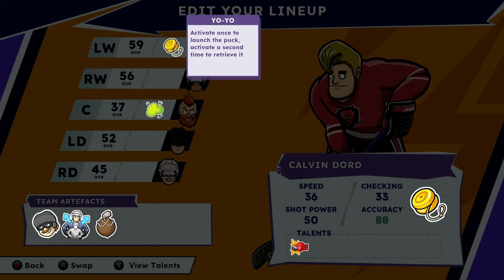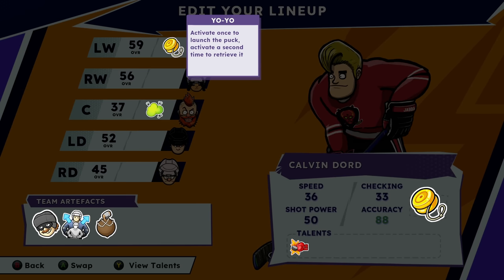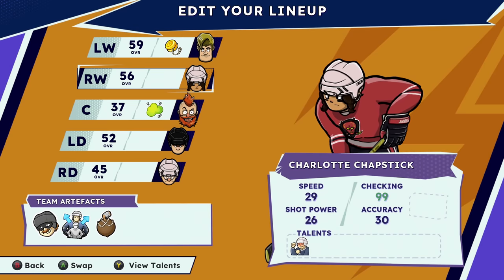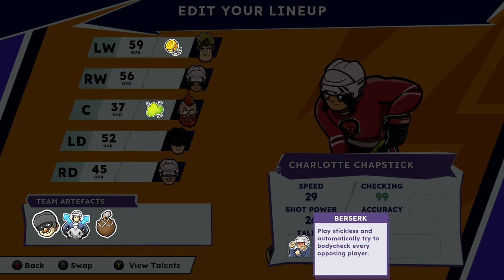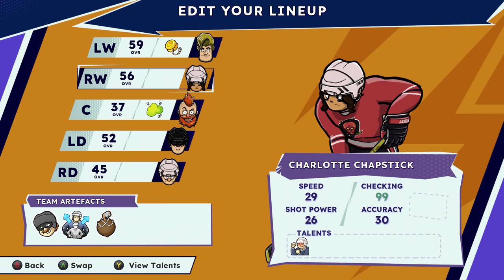Calvin Doord. He's got the yo-yo, but he's got Puck Puncher — when he's knocked out, he will punch the puck towards the opposing goal. Most importantly, he's got 88 accuracy, and then we boost his shot power to 90 and he is scoring a lot of goals. We have the Fart Gas here, which is cool. This is probably the thing that's carrying us.